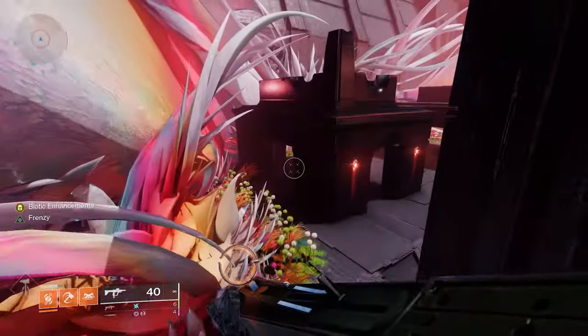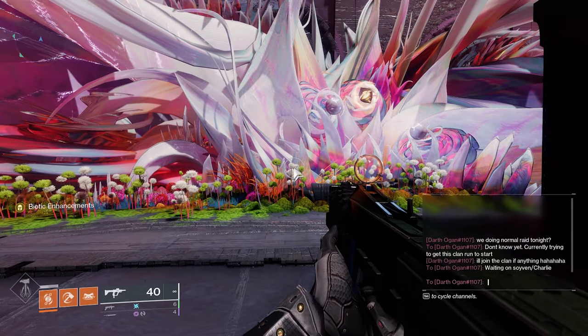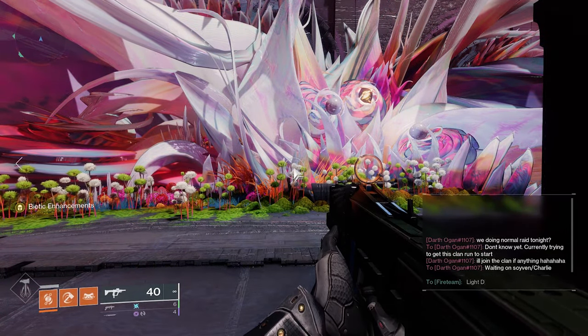When you first load into the raid, come to this area here and you will find three different seeds. Each of them will either be light or dark. Once you have this written down, continue on towards the first encounter.